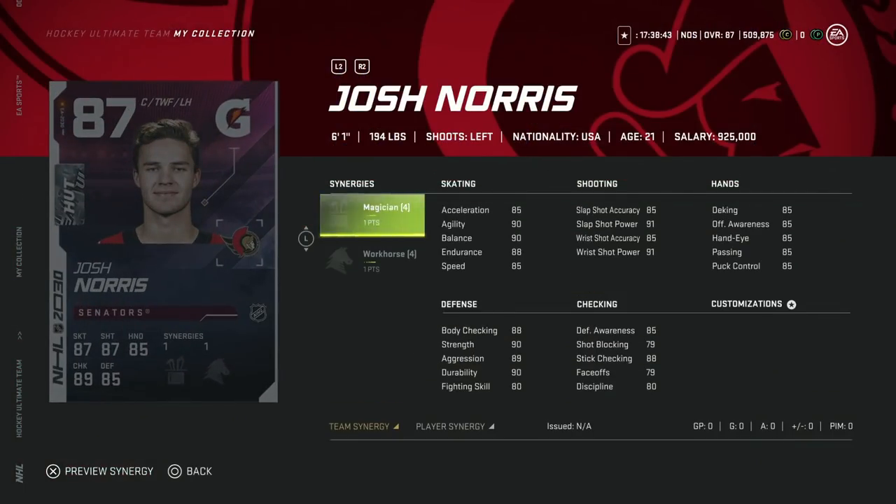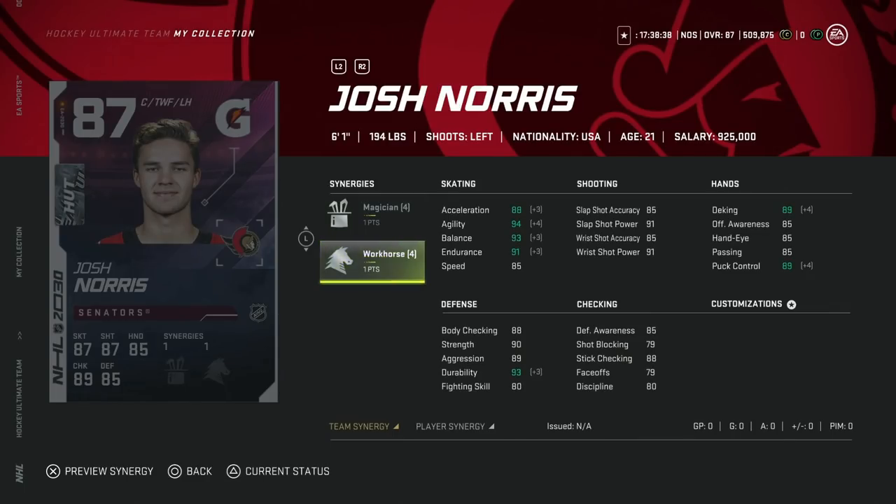Next up we've got the 87 Josh Norris with Magician and Workhorse. Not a bad card, but he's going to be a winger, not a centerman, even though he's listed as center – with only 79 faceoffs, this is a winger card. With Distributor activated he's only at 88, so his shot isn't anything special. He's built like a centerman but has really bad draws. Honestly, if this was a speed synergy instead of Magician it might be something to look at. But if I got Josh Norris, I would sell him even if he would make my lineup.